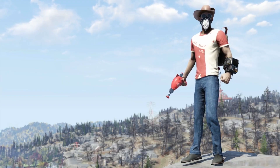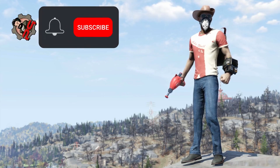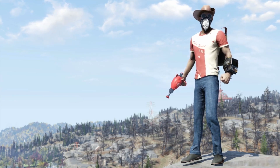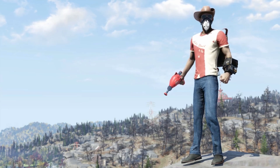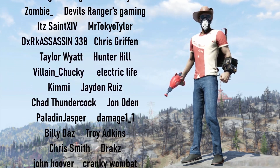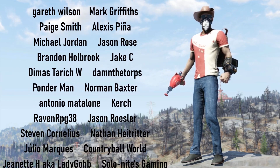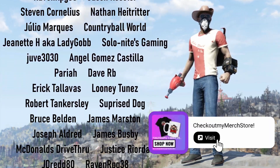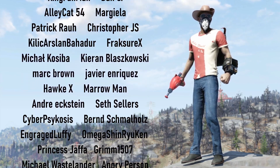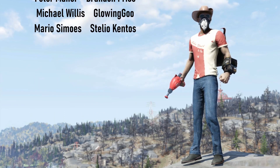And there you have it — the Bloodied Thirst Zapper. Hopefully today's video helps you utilize the Thirst Zapper a little bit better in the Wasteland, and hopefully it won't take you too long to obtain one yourself. If you found today's video enjoyable, consider clicking that subscribe button for more Fallout content. I want to say a massive thank you to all of our subscribers here on YouTube and over on Twitch. For our Bethesda fans, if you find yourself shopping on the Bethesda store, you can use my creator code BTPINEAPPLE120 to receive 20% off at checkout. And if you'd like to support the channel in a more personal way, consider checking out my merch store, which has an array of t-shirts, mugs, and other pineapple-related merch — I'll leave a link in the description. Thank you for being here. Until next time, Vault Dwellers, stay safe out there in the Wasteland, welcome to Vault 93, and I'll catch you all in the next video.